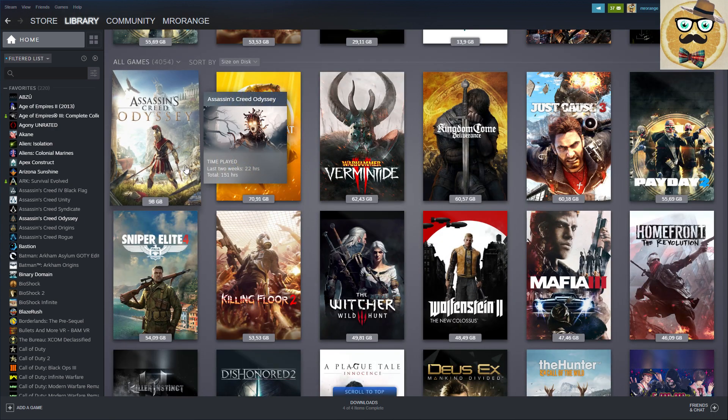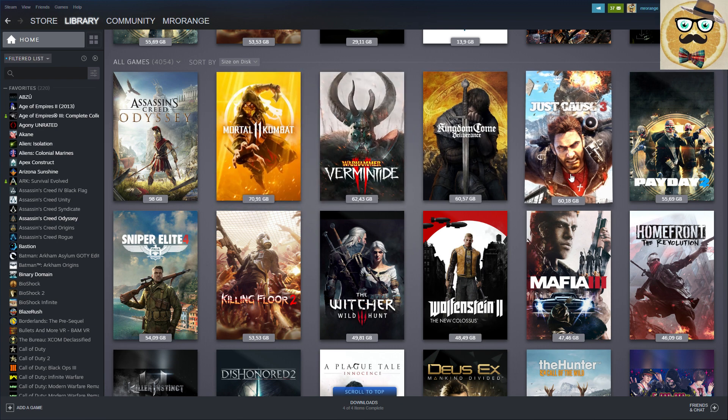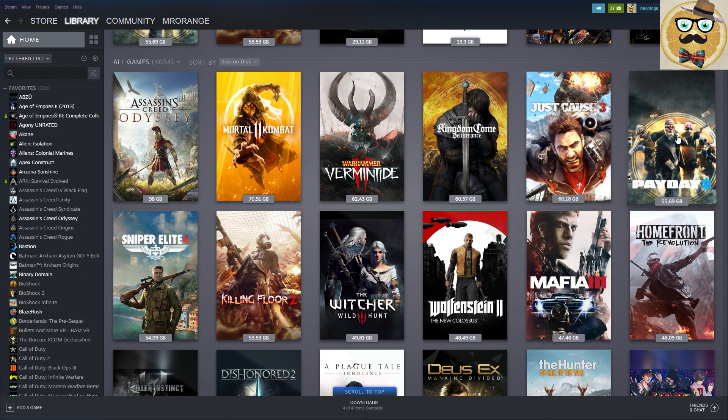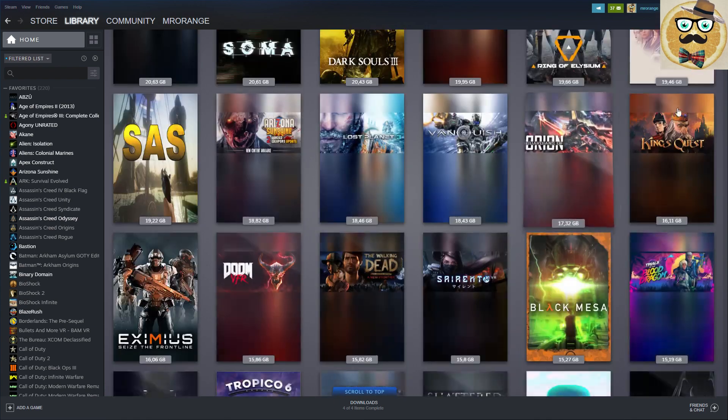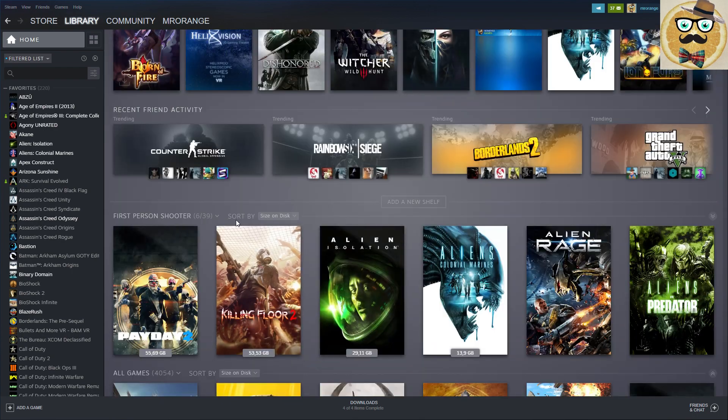You can also sort games by size on disc. For example, Assassin's Creed Odyssey is almost 100 gigabytes, so when I finish that game I will definitely erase it to get 100 gigabytes back. Mortal Kombat is about 71 gigabytes, Warhammer 2 and Kingdom Come are also extremely big games - there's a lot of space to be gained.